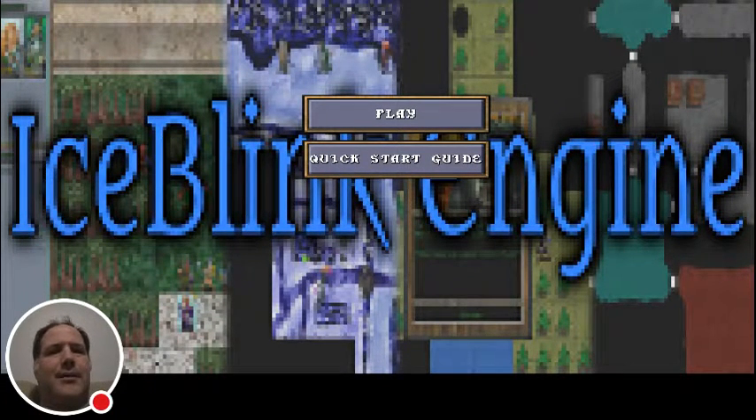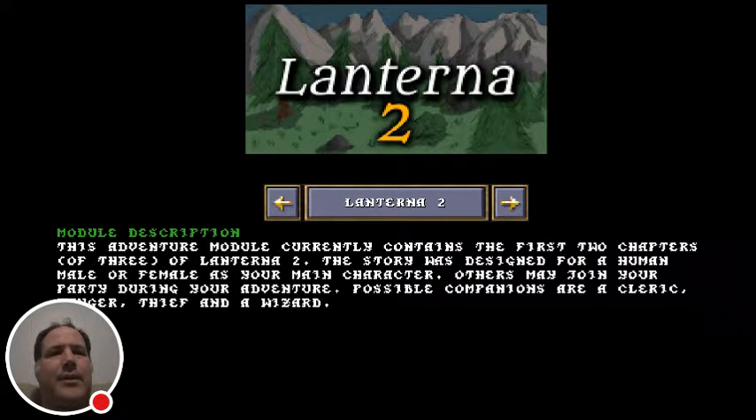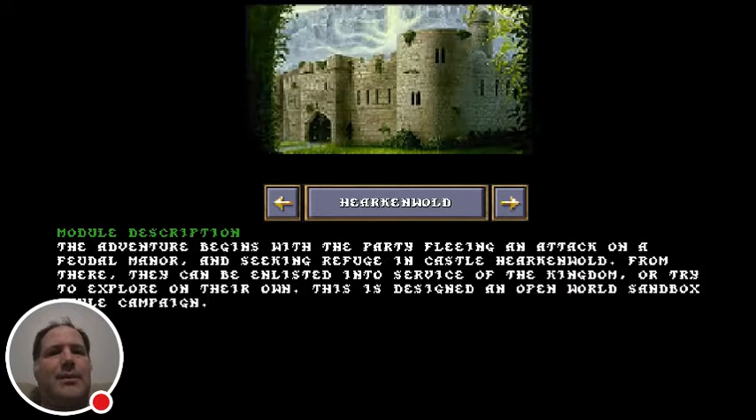Okay, slow dive here getting ready to play an Ice Blink module. Currently we're in beta on Ice Blink 2 and also Ice Blink Mini. This right here is the Ice Blink Mini engine, which is a smaller, scaled-back, simplified version of the Ice Blink 2 engine — mostly just to keep the code really small and simple, making it easier for porting to different platforms. I'm playing this on my phone right now.